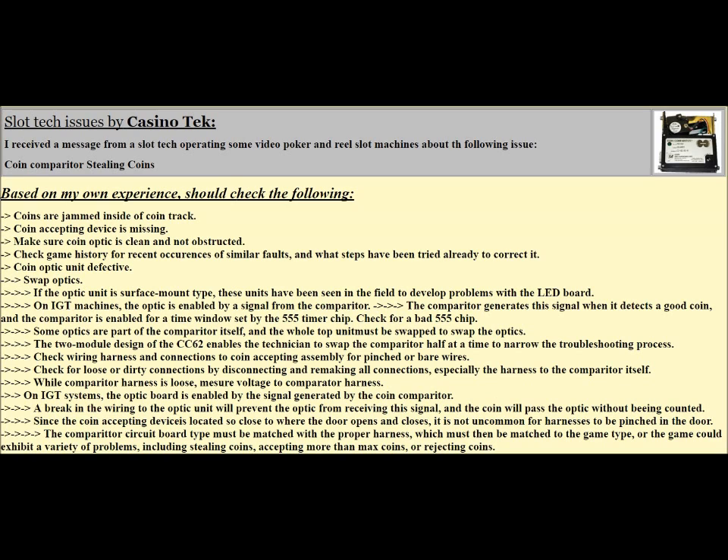Since the coin accepting device is located so close to where the door opens and closes, it is not uncommon for harnesses to be pinched in the door. The comparator circuit board type must be matched with the proper harness, which must then be matched to the game type, or the game could exhibit a variety of problems, including stealing coins, accepting more than max coins, or rejecting coins.